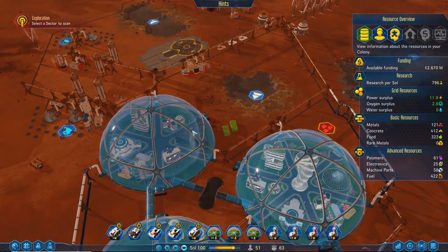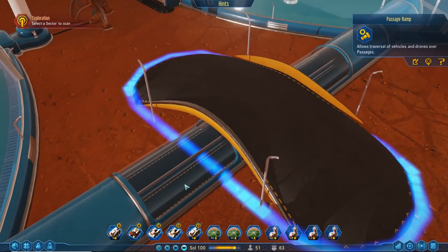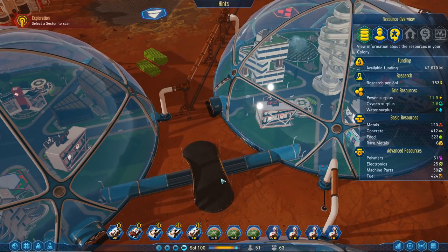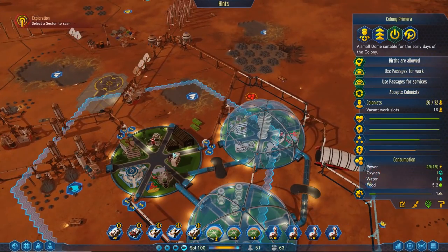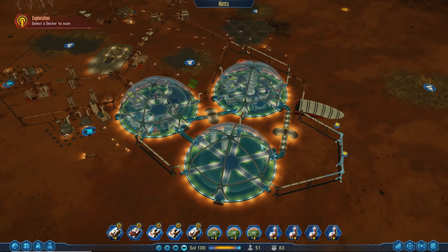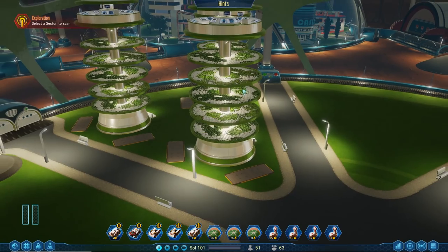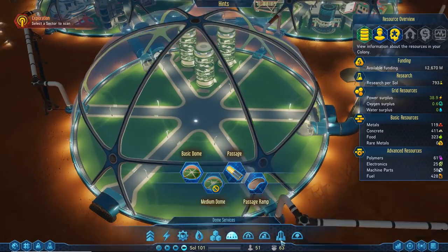Things are going really smoothly. People can now go between all of our important domes, and they are! Which should make everyone more happy because now they can access so many different things — and it looks like their comfort is actually going up now. We've got this dome here, whose purpose is basically completely life support at the moment, but we're also going to put some education there.